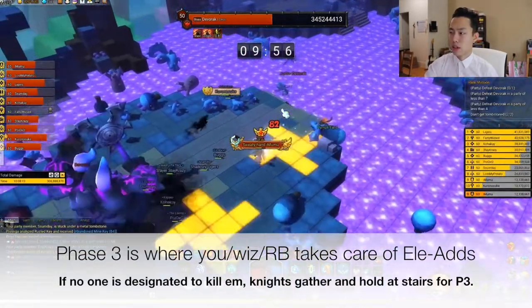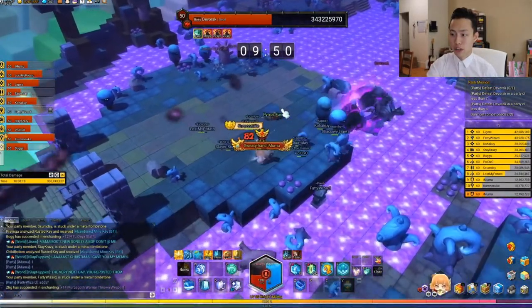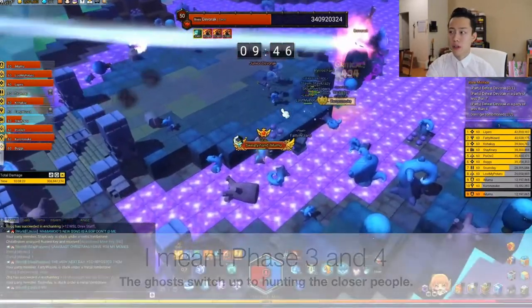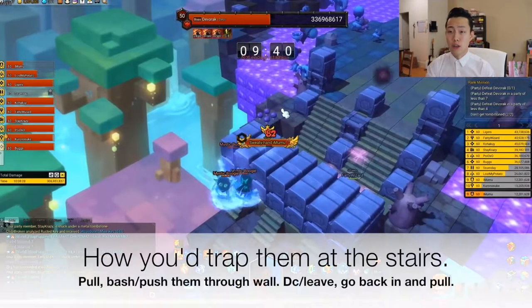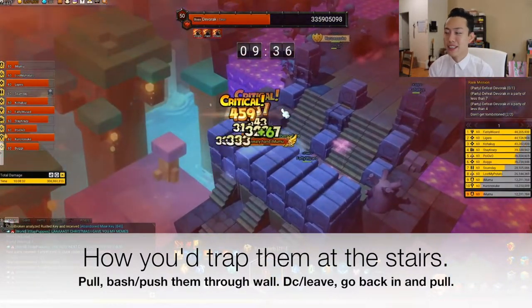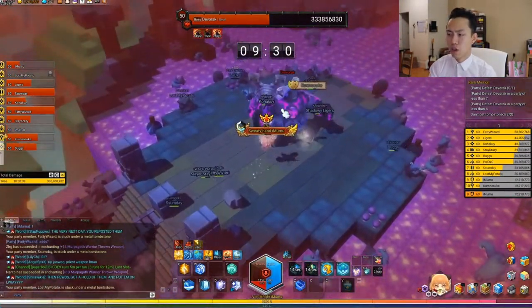For phases 3 and 2, instead of the ghost targeting the furthest allies, it's going to be targeting the closest characters. The best way to dodge a ghost is just to watch your feet — they don't move really fast, but you'll see four little arrows pointing at you if you're being targeted. It took me a while to notice it — I was like, 'Why am I dying from the ghost?'